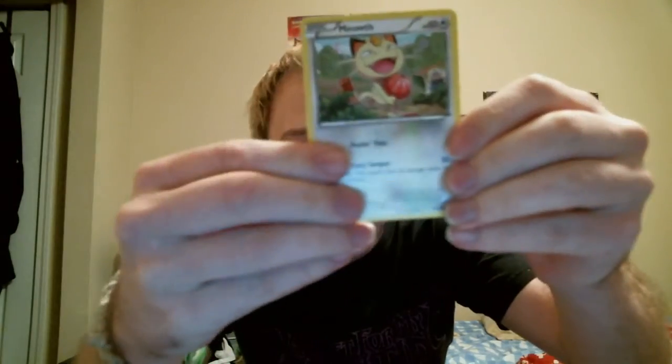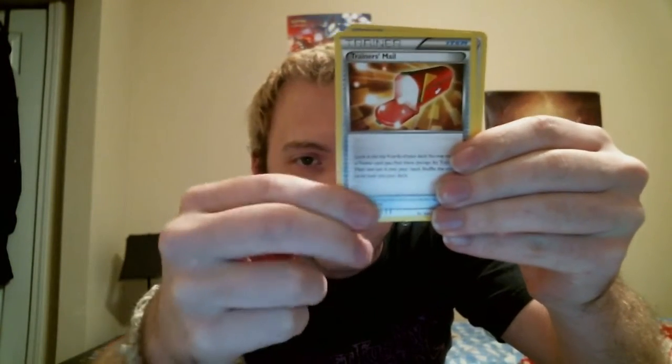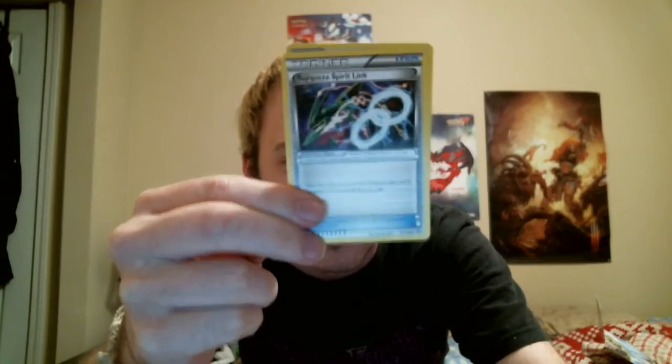Final pack. I wouldn't mind if a gold Vs Seeker came out of this one. Meowth, Spearow, Natu, Fletchling, Torchic, Torchic reverse, NK. The other Togekiss — cool. Another Trainer's Mail. Raiquaza, Raiquaza, Raiquaza, and Tranquil. And that was the last pack.